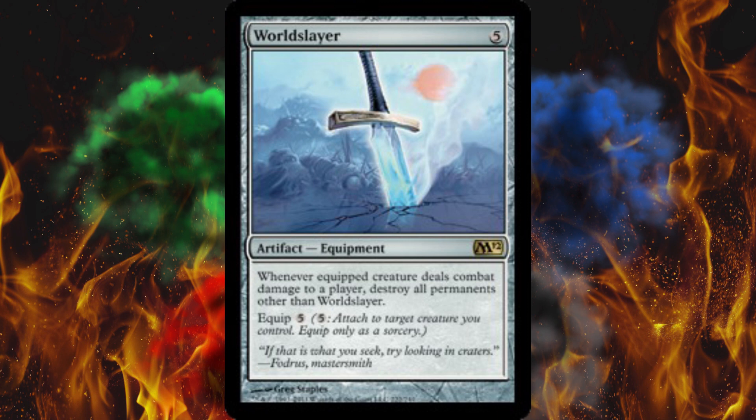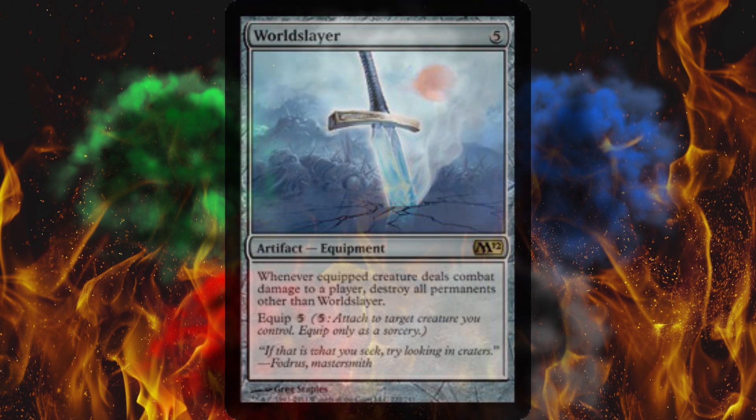One thing is certain — I need this in a deck. It's old enough it would have to be Modern, but if there's one thing I know about artifacts, it's that they are the cheatiest piles of crap in the game. You can free cast them, drop them from the graveyard, reduce their casting cost, equip them for free. They're like perpetually on sale — you never really have to pay full price for an artifact.